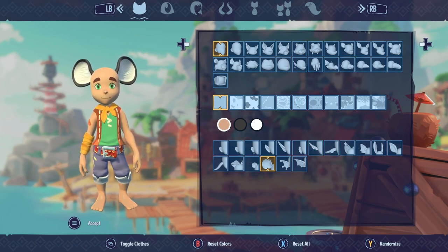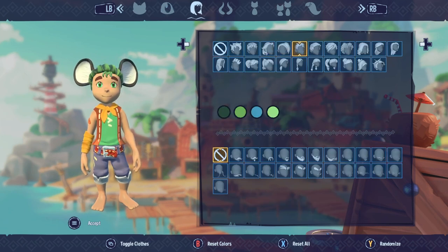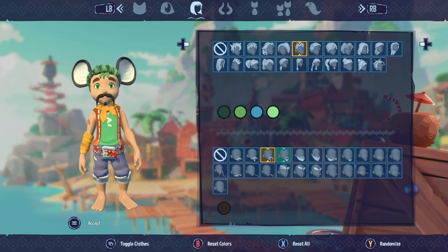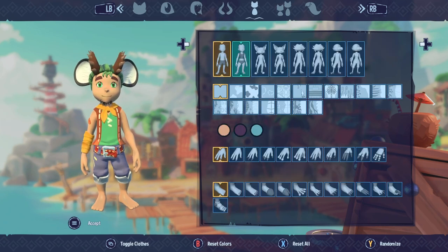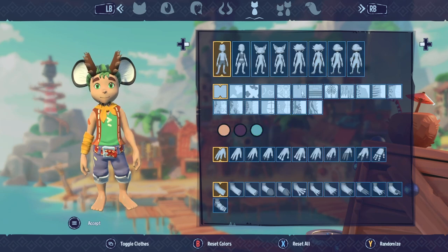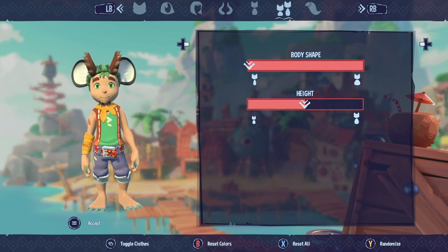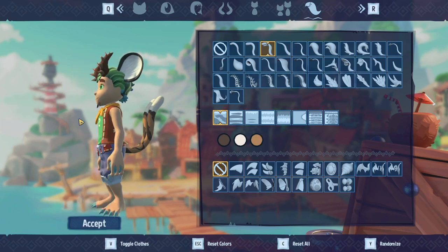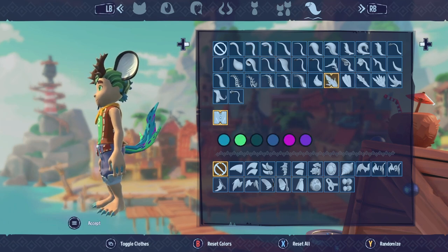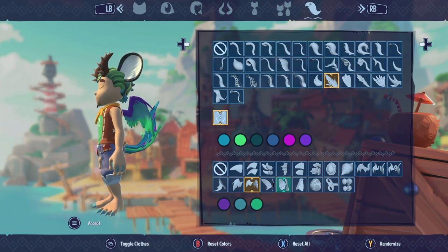There's a randomize button too! Checking the other tabs — we have hair, facial hair, horns, body type, hands, feet, body shape and height adjustments, and finally a tail. Everyone loves tails right? We even have dragon tails and wings!